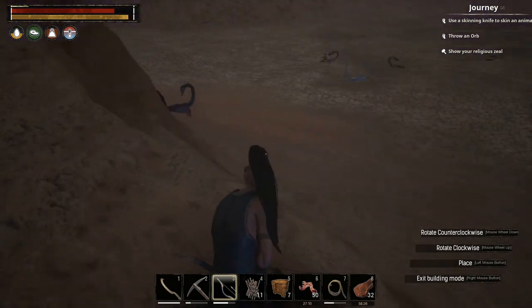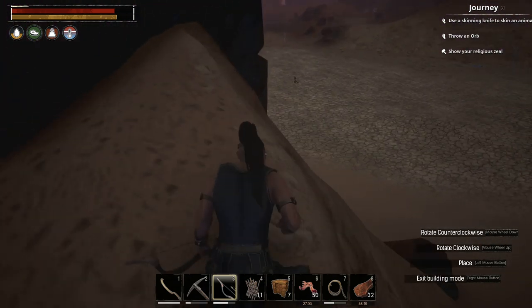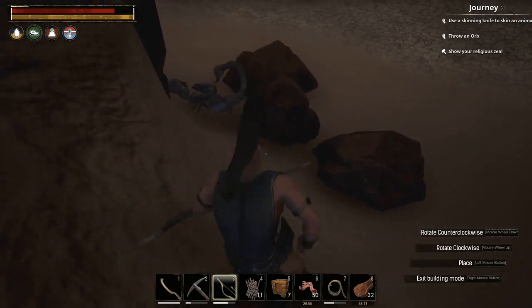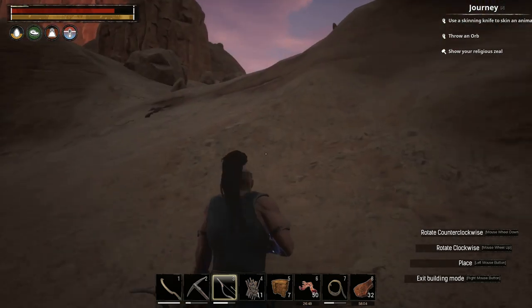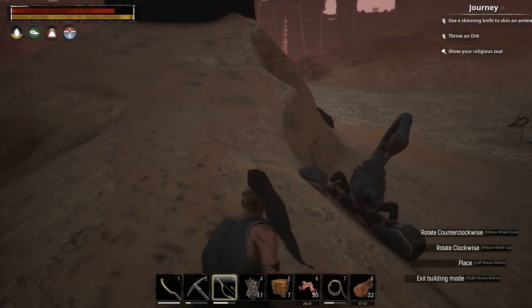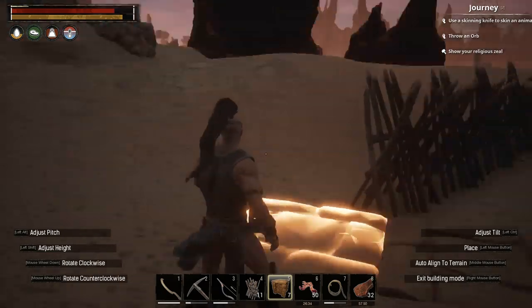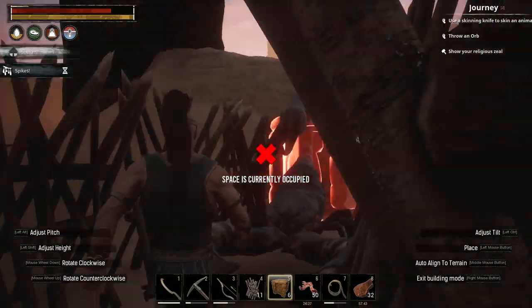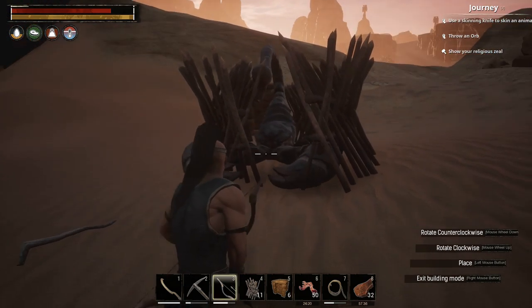I've spawned him in to show you how to safely kite him. Normally he will spawn up where the chest is also located. I've got his aggro now — bear in mind you cannot outrun him, but he is not particularly fast. I've jumped down and I'm keeping my eye on him. Also make sure you clear out the other scorpions because they can complicate the situation. I'm going to run towards the trap, and once I get there I'll turn towards him, wait for him to come in, place down the foundation, and run out.